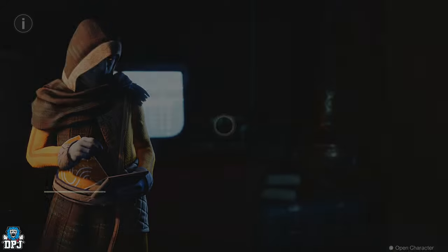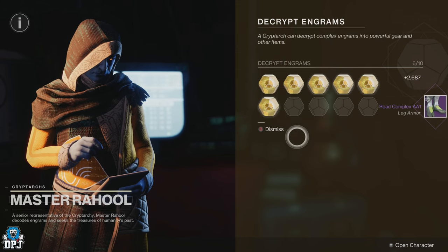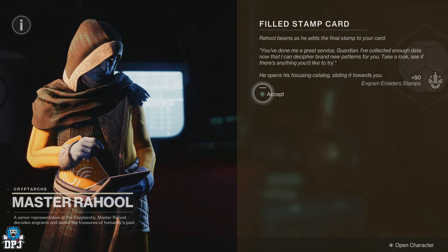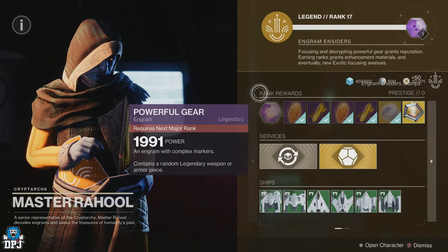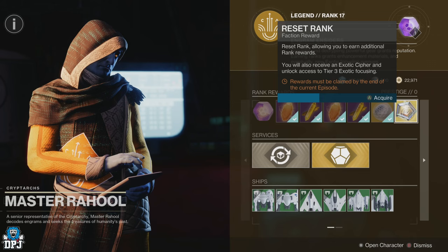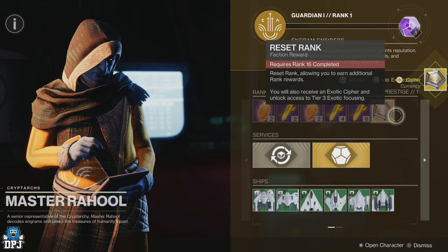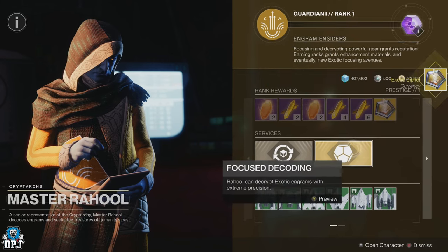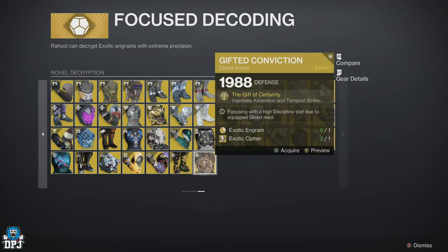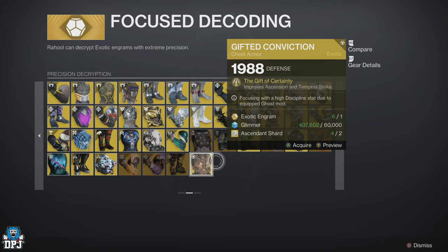I still haven't forgiven him for decrypting my legendaries into blues years ago, but yeah — the Cryptarch, now within The Final Shape and beyond, can be ranked up. Decrypting engrams at the Cryptarch now allows you to rank him up for his very own rewards. Upon reaching rank 17, you can reset him, and upon resetting him, you can actually focus exotics you have never previously unlocked via a new third tab. For me, taking a long hiatus from D2, there are many exotics here for me to get.